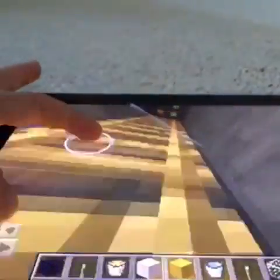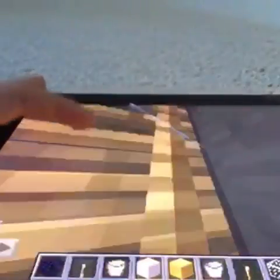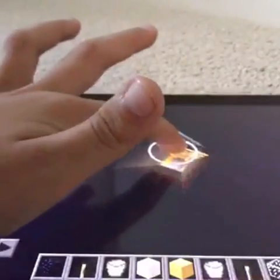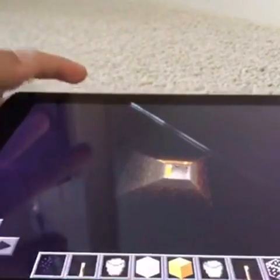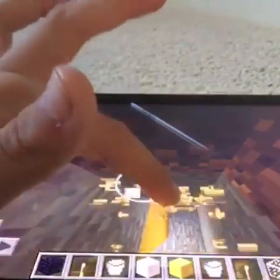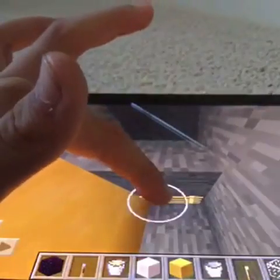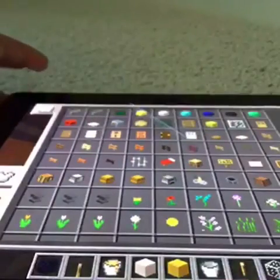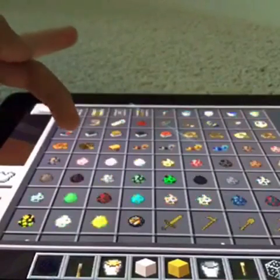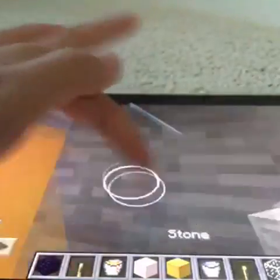I know exactly what to do. The most perfect solution — a staircase with iron doors. You can't get in through the front, but you can get out from the back when you're inside the treasure bunker. This might take a little bit, but not too long.